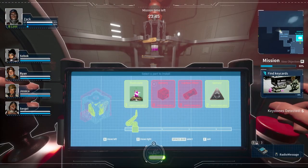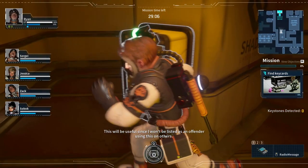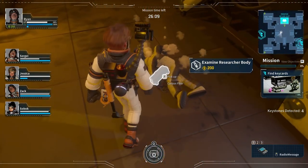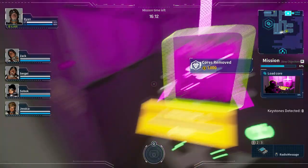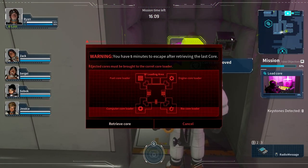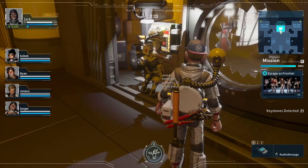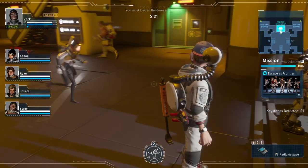Packaging each core requires three materials that are honestly very easy to get — you'll find them just by exploring the ship or harvesting some no-name bodies. Do keep in mind that once you take the fourth core out, you'll only have five minutes left to package everything or everyone goes boom. Once the four cores are done, just pull the lever, get into the pod, and escape.